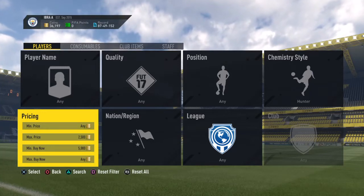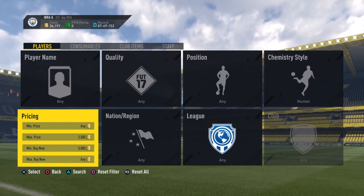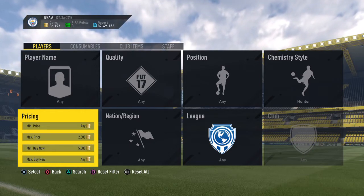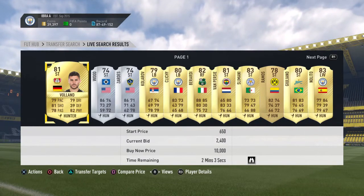Hello guys and welcome back to a brand new video. In today's video we're going to be doing a hunt with MSU style method and this method doesn't require any sniper or anything, just bidding. Basically what we're going to do is go ahead and add some people to the transfer targets.